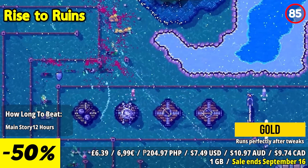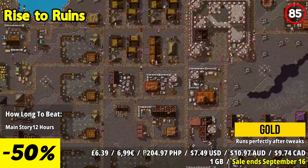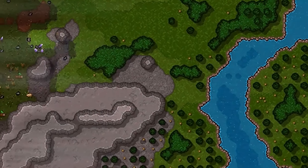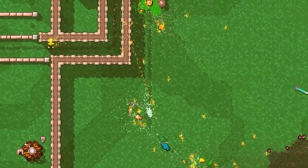Players must meticulously manage their village, making strategic decisions to keep their inhabitants alive while defending against nightly onslaughts. As you navigate the trials of village management, failure becomes a teacher, guiding you towards new strategies and insights with each attempt.